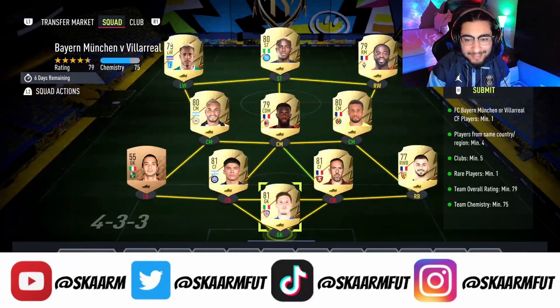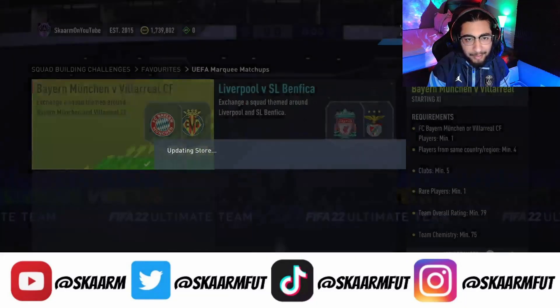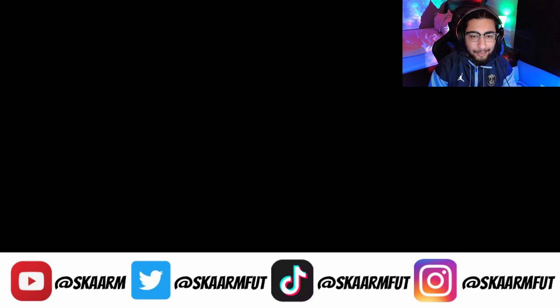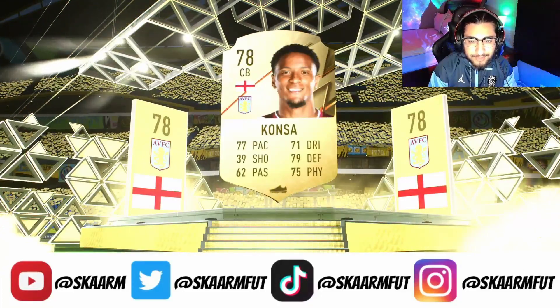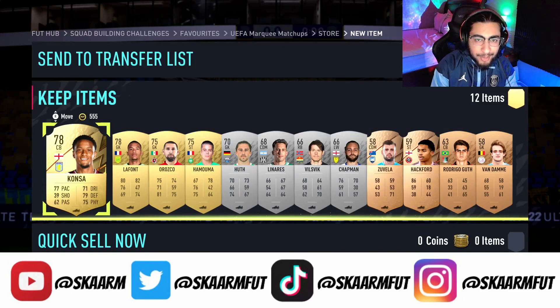There we go, the SBC is completed. Let's get that submitted and move on to the pack. It's time to open the pack — what will we be getting? I don't expect anything; it's not a great pack. No boards and no walkouts — we're going to get ourselves a 78-rated Consa. So this pack is worth about 5,000 coins, meaning we lost about 2,000 coins. It's whatever though, we'll make those coins back in the next video. That's going to be it — please do make sure to like, comment, and subscribe, and I will see you next time. Peace out.